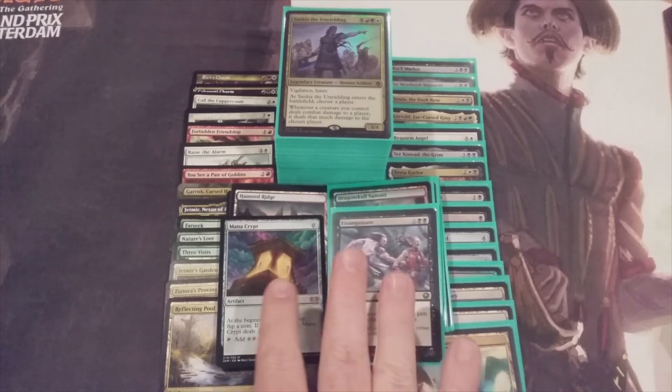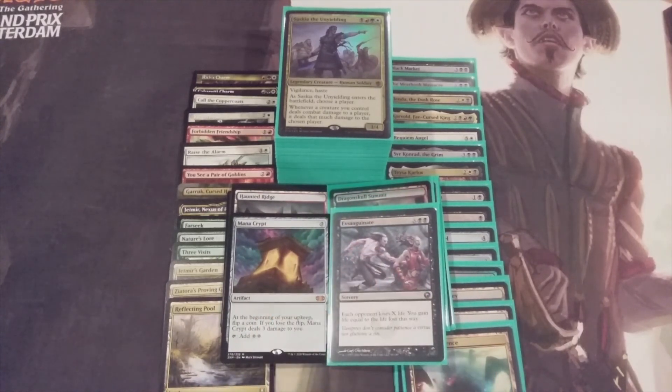And there we have it, MTGBC. Saskia the Unyielding has had another appearance on the Up and Up series. Hopefully this time the changes will stick and the next time you see her will be when she enters the Burgeoning Commander catalog. Let me know your thoughts about these changes and the new direction the deck is taking in the comments section below. This is MTG Burgeoning, your channel for all things magic.